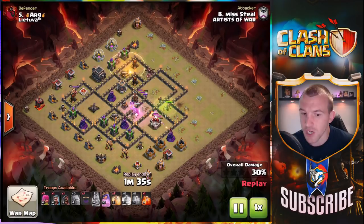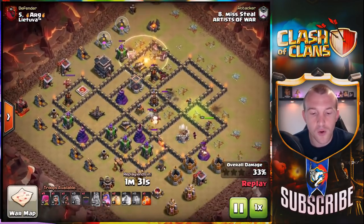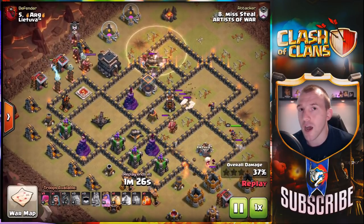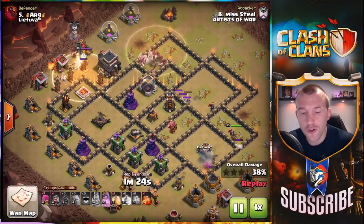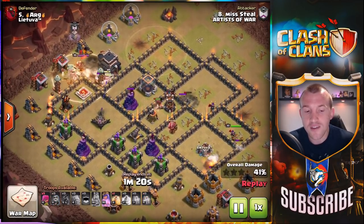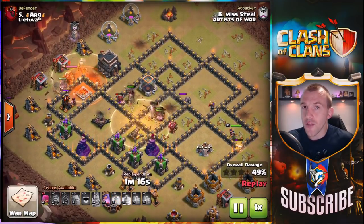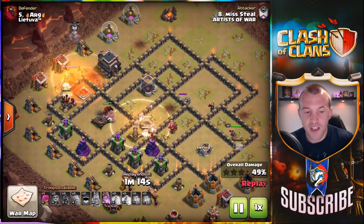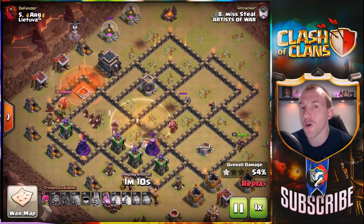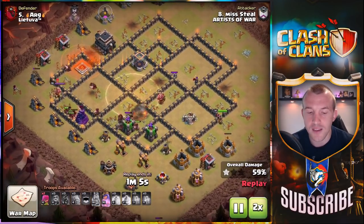Looking at the objectives we've taken out, that is the enemy Queen and the CC, but we've also taken out a lot of defenses on that right hand side of the base, meaning that Hog Riders, a defense-targeting troop, can literally be controlled through the base. You can see how we have Hog Riders coming in from the West and they're going to take out that section of defenses. They get a little bit hung up on the Tesla farm but then they'll merge across with the other Hog Riders, and it does mean you can use your heal spells wisely.